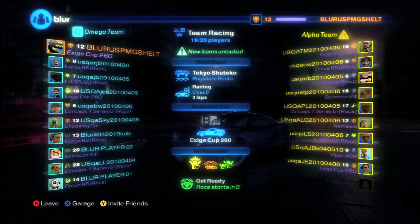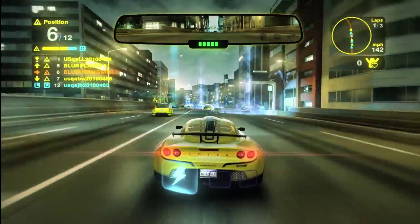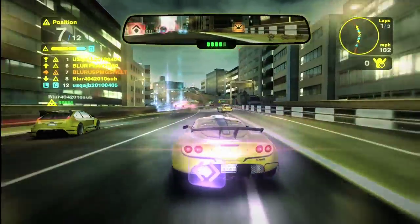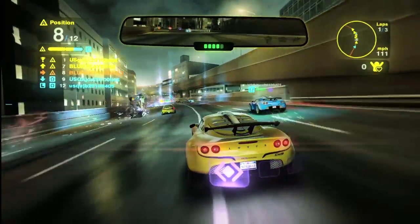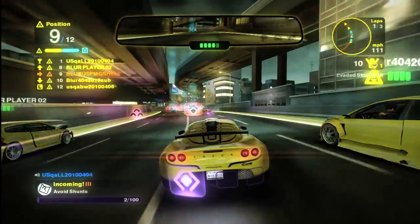So we're in our lobby here, about to jump into a race. You can see that the lobby is split into two teams: the Omega team, coloured in blue, and the Alpha team, who are coloured in yellow. We're going to jump right into the action as we follow the Alpha team on the first lap of this race in Tokyo. We'll give you a view from a few of our racers to show you some of the action as the Alpha team attempts to dominate the Omega team.